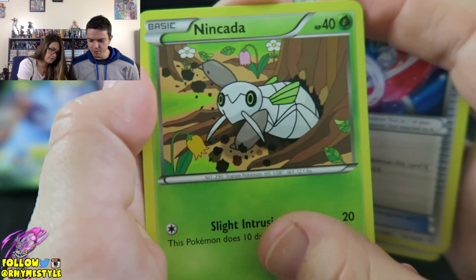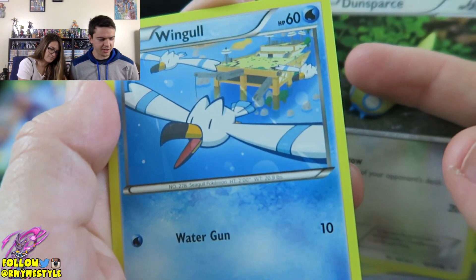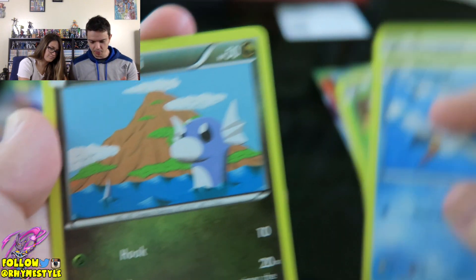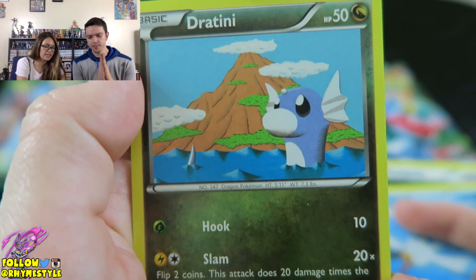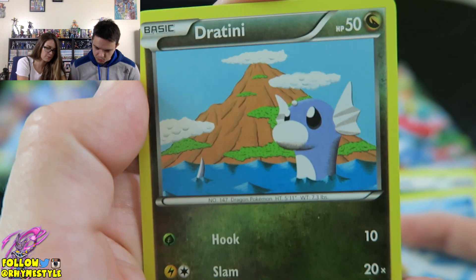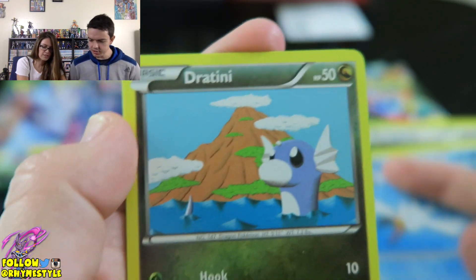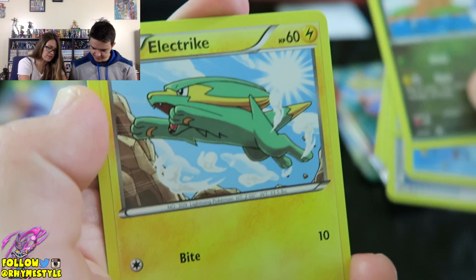And as long as you get holos in the tins, that's kind of the goal here. I'm actually really curious to know what people are going to say about the three starters — Sceptile, Swampert, and Blaziken. They're all really good. This Dratini is so cute, you guys! Oh my goodness. I'm going to put this in a frame. Was that Roaring Skies? Yes. That's the cutest card I think I've ever seen.